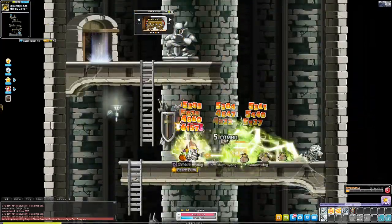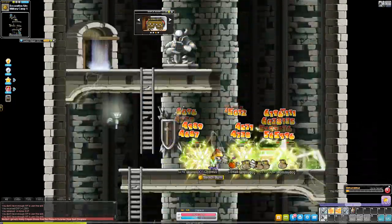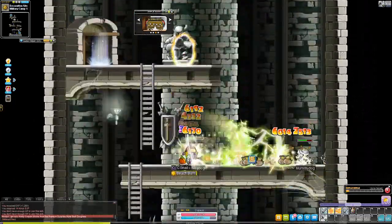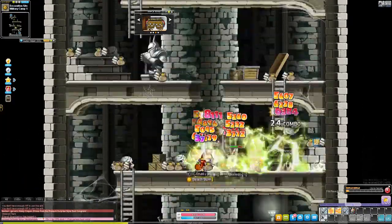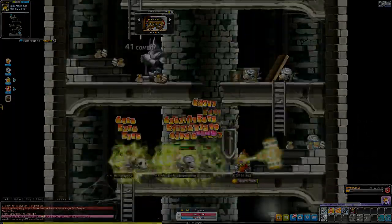We can access the dungeon at level 75, but I decided to level up to level 80 so I could wear some better equipment to clear the dungeon a bit faster. So up to level 65 I trained on a map called Military Camp 1. To get here you need to go to the map Excavation Intermission Site and then go into the building on the bottom right of the map.